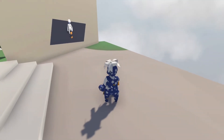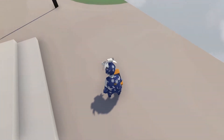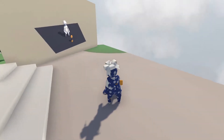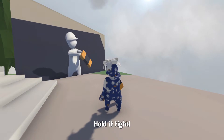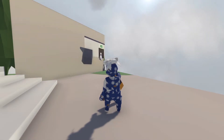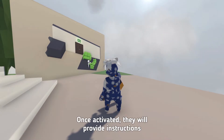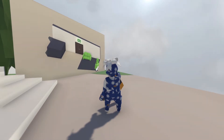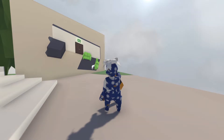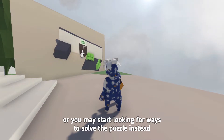Oh! I just grabbed an instructional! 'You just grabbed an instructional video — hold it tight! Whenever you're lost or otherwise in despair, look around for such remotes. Once activated, they provide instructions ranging from not very helpful to totally useless. This will despair — or you may start looking for ways to solve the puzzle instead.'